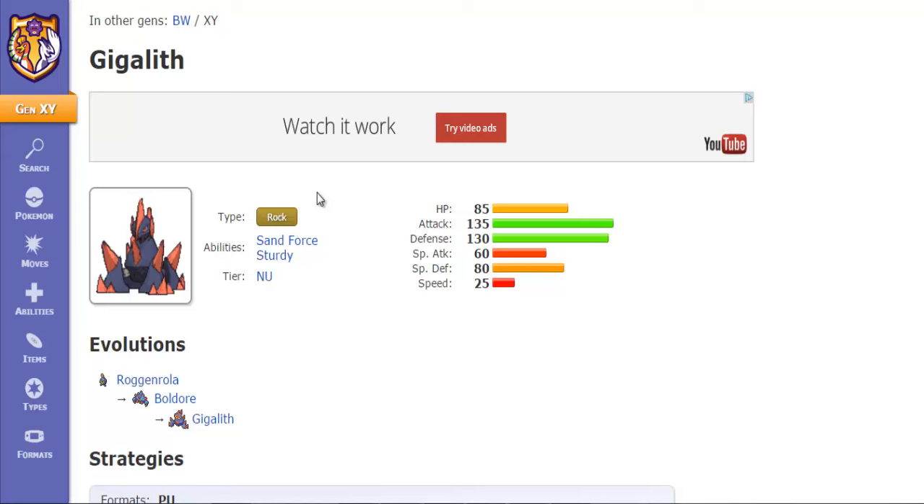The next ability is known as Sturdy. Sturdy is often the more superior ability, and what it does is allow you to live any hit at full health that would otherwise one-shot you. You're also immune to one-hit KO moves, such as Guillotine, Shear Cold, Horn Drill, Fissure — all those moves.